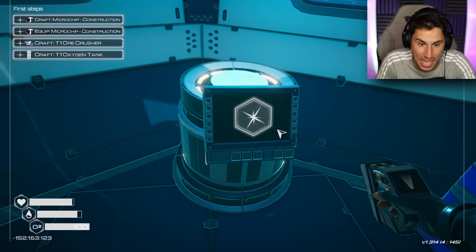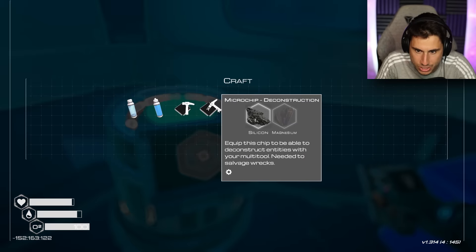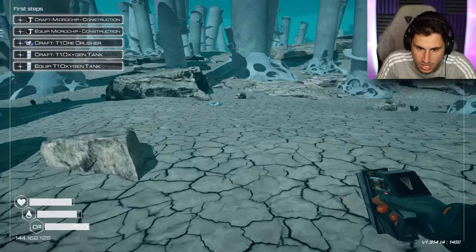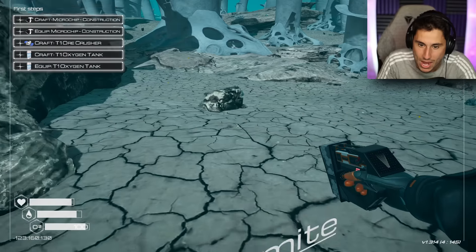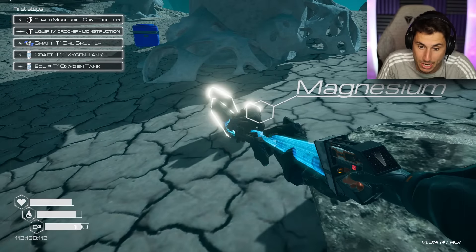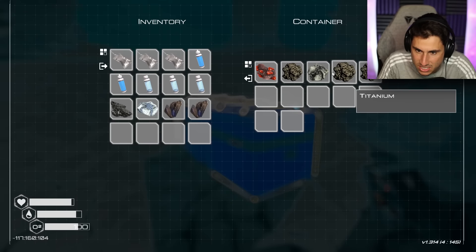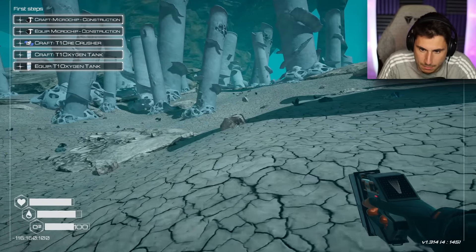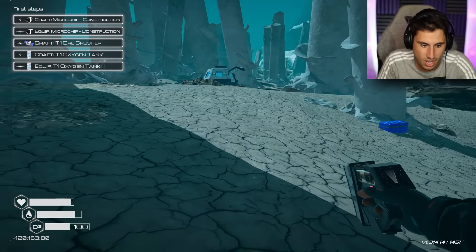Let's equip that backpack. Now I need to craft construction. I need one more thing of silicone and two things of magnesium. We're going to get this dolomite because why not? But I need magnesium and one more magnesium. There's a little iridium — I'll get some titanium, but I need one more thing of silicone and I think here it is right here. There it is.